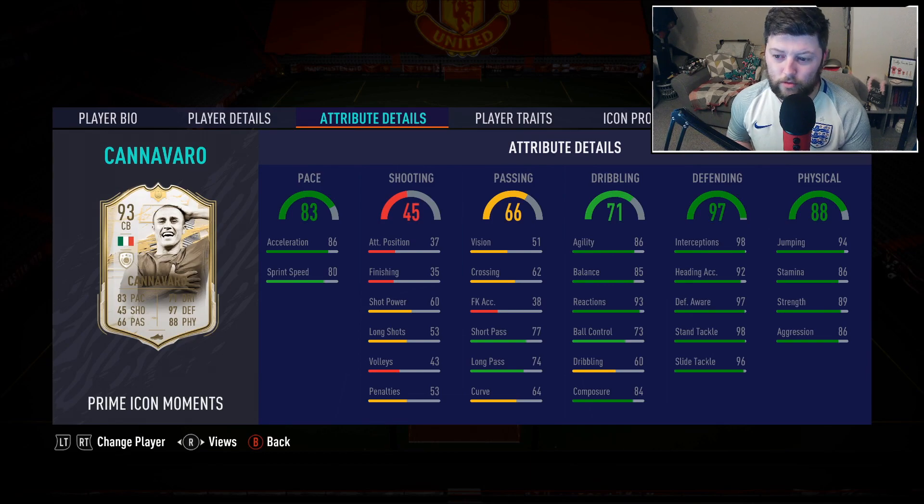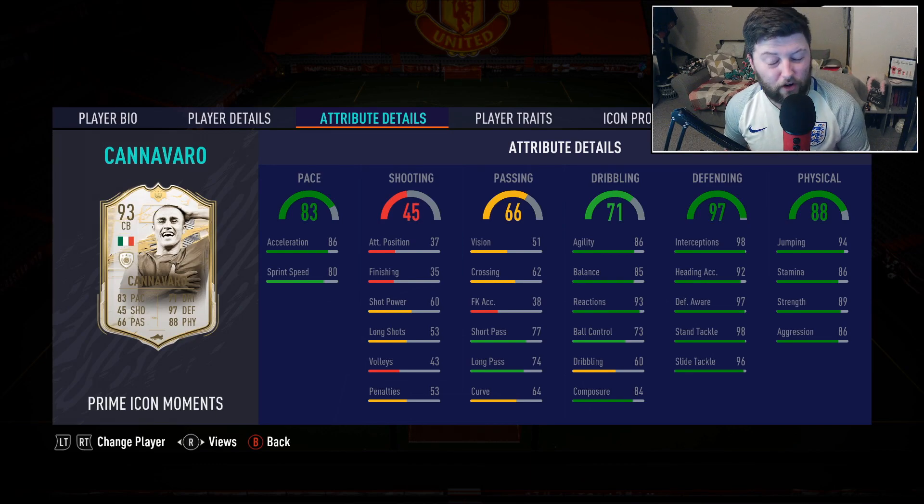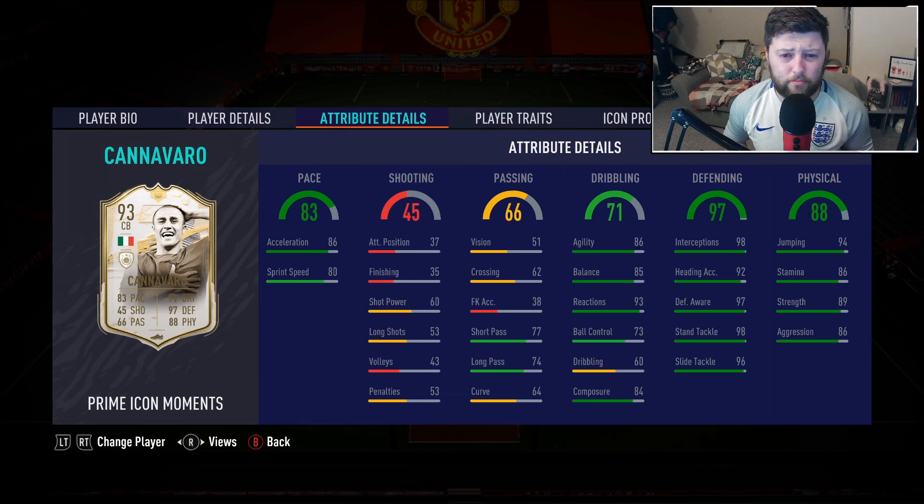83 pace on the base, 97 defending, 88 physical, 71 dribbling - a couple of nice little stats in there. He is five foot nine and I've loved absolutely every version of him. Looking at Footpin, his mid is technically the worst out of every single one of them with the lowest pace. His base icon was packed quite a while ago in the base icon upgrade, and the same as last year we got his Prime Moments - absolutely phenomenal card.